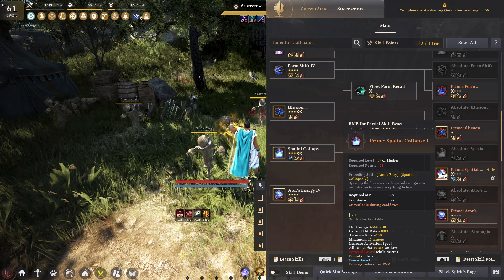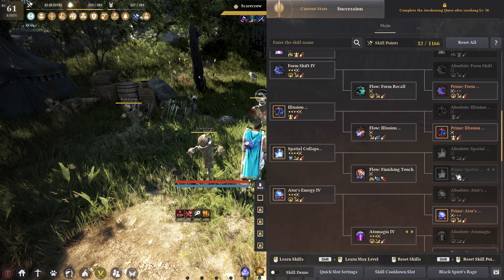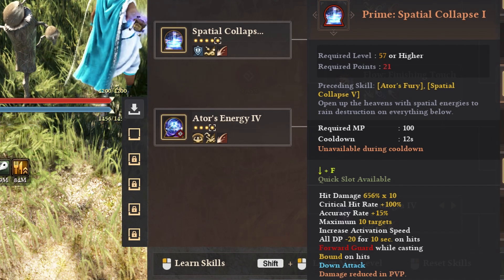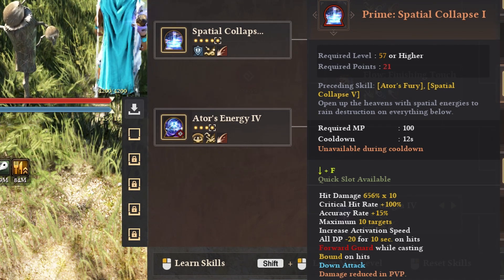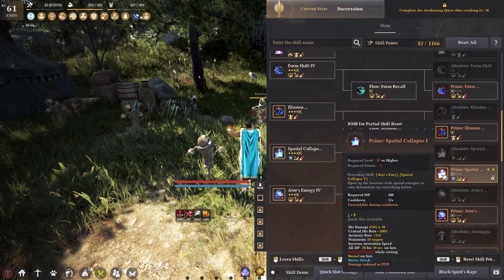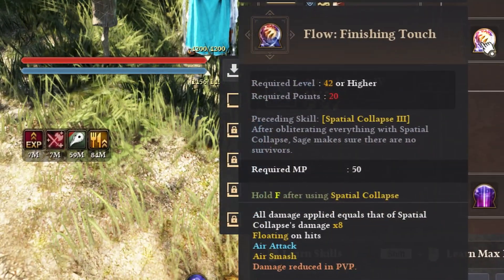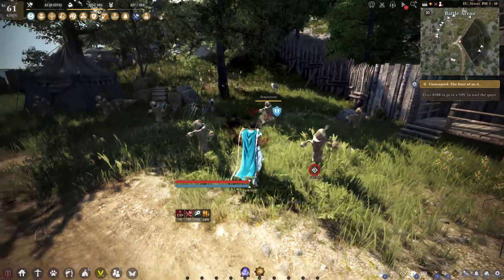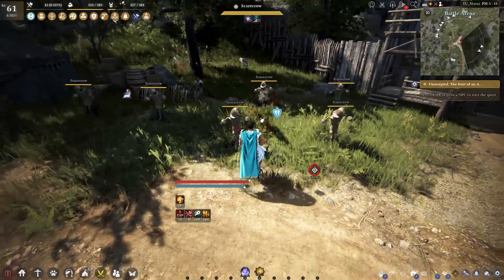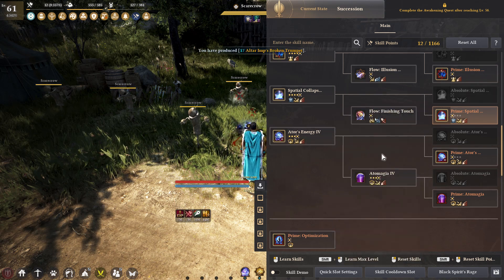Next up we have Spatial Collapse — 12 second cooldown at level 1, down to 11 seconds at level 4. 100% crit, a lot of hits on this skill, minus 20 DP for 10 seconds, and accuracy rate plus 15% — a really good modifier. It's forward guard while casting, bound CC, so it's protected CC. Down F. This is one of those charge skills you can cancel with the dash. There's also a hold F after to do a floating CC and more damage.